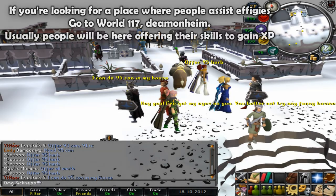If you're looking for a place where people assist effigies, you can go to World 117 to Diemenheim. It's just north of the teleport spot and usually people there will be offering their skills to gain XP. I also know that there are friend chats where people assist effigies, but I'm currently not sure which ones are active. If I find out, I'll put them in the description.